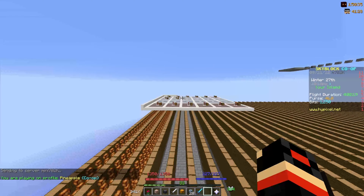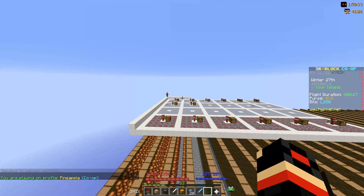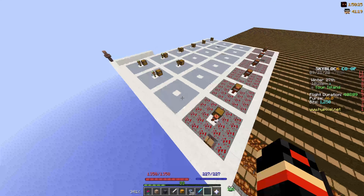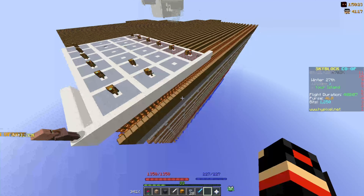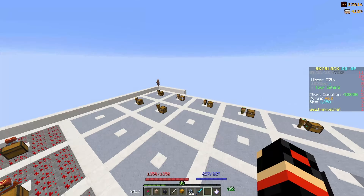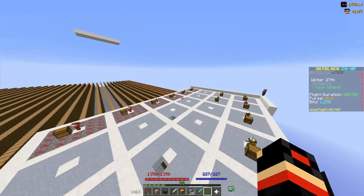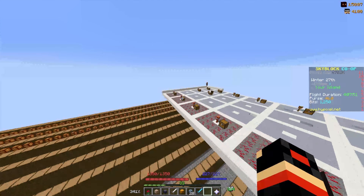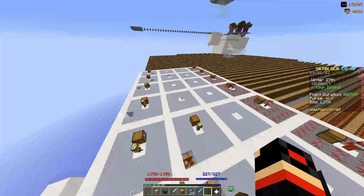If you don't want to buy a god pot you can just get farming XP boost potions instead because they do the same thing, though with a god pot you also get more speed. If you're too lazy to manually farm you can just get melon minions, which are insanely good for farming XP — give them super compactors, diamond spreading, and whatever fuel you want.